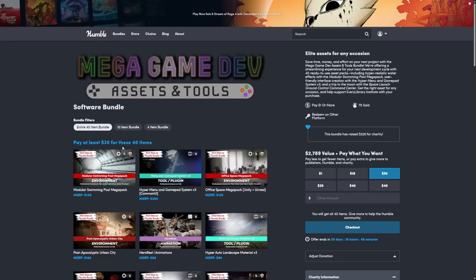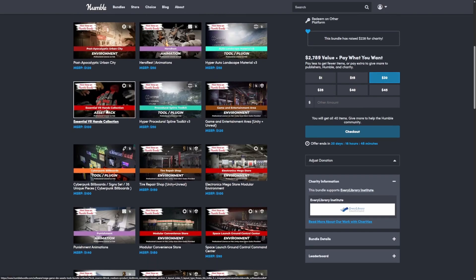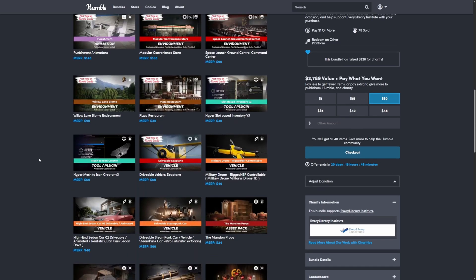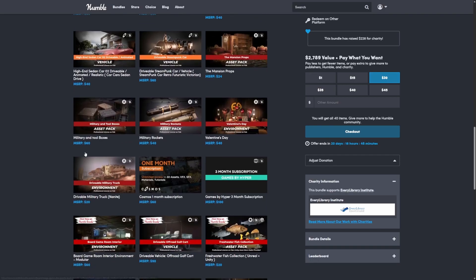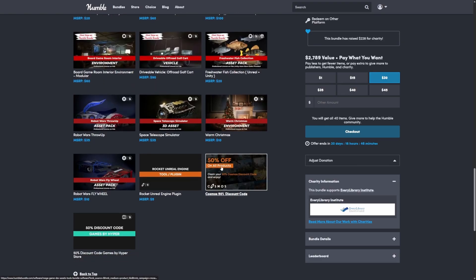These are a lot of assets by Liardis and we even have some really amazing ones by Hyper. We have the Essential VR Hands Collection asset pack, which is really cool. We have some tools like a procedural spline toolkit, an inventory system that is multiplayer friendly, as well as this Mesh 2 Icon Creator, which is really handy. And then a ton of environments, vehicles, 3D assets, and also 50% off for the Cosmos website.